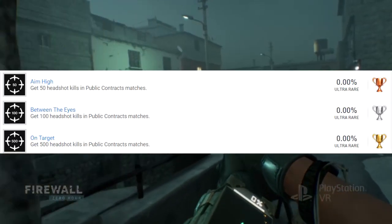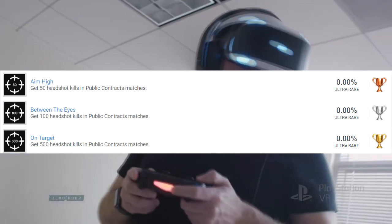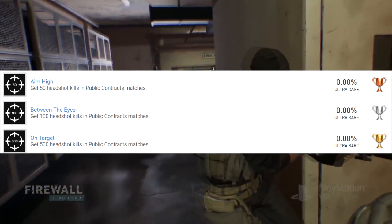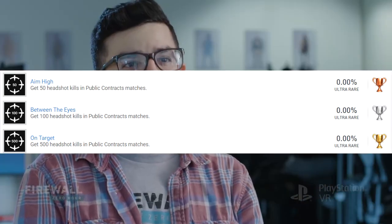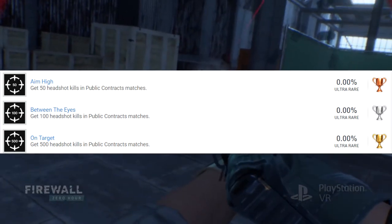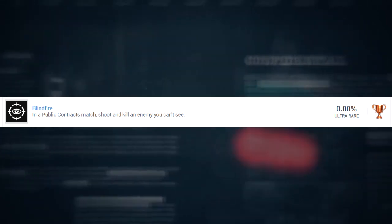Similarly, the next three trophies scale up in a headshot series. Aim High is a bronze requiring 50 headshot kills in public contract matches — I'm not sure if headshots are instant kills or if it counts differently when downed. Between the Eyes is a silver requiring 100 headshot kills. On Target is a gold requiring 500 headshot kills — that will probably take a bit of time, a grindier one, but I'm planning to put the time in.